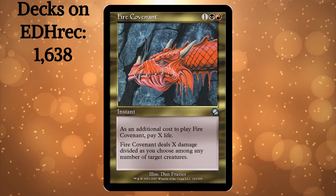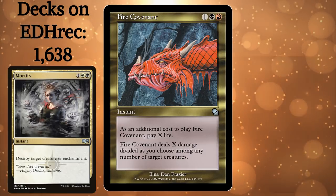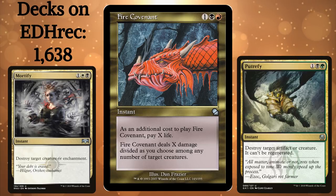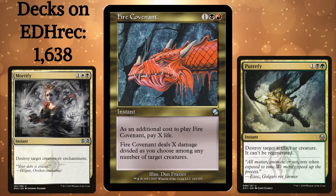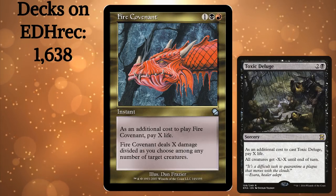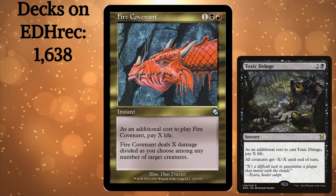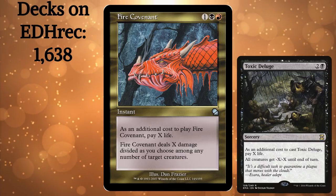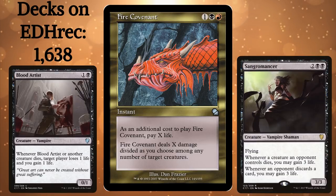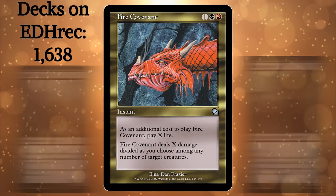Fire Covenant. At the top of the most-played cards on EDHrec you'll see budget removal spells like Mortify and Putrefy. For the same mana cost and a chunk of your life total, you can cast Fire Covenant and remove every creature threat on the board. You don't have to answer everything — this isn't Toxic Deluge — but it gives you insane flexibility and the likelihood of getting a two, three, four, or even five-for-one. To offset the higher life loss this card occasionally demands, simply run an incidental life gain card like Sangromancer or Blood Artist.